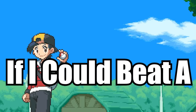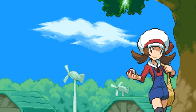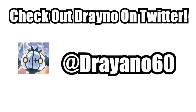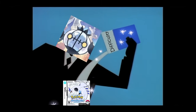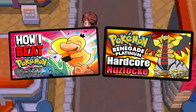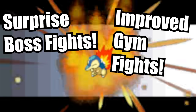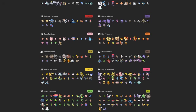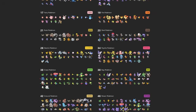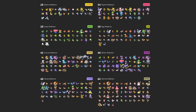In this video, I wanted to see if I could beat a hardcore nuzlocke of Pokemon Storm Silver. Pokemon Storm Silver is another ultra-hard Drayano ROM hack. Storm Silver aims to keep the basic structure of Soul Silver while upping the difficulty to 11, in a similar vein to Blaze Black 2 or Renegade Platinum. Storm Silver reworks Gym Leaders' teams, adds new boss battles, improves the AI, and adds every single Pokemon that existed up until Gen 4 as an encounter.